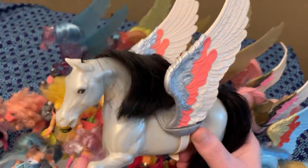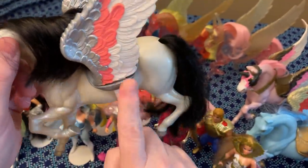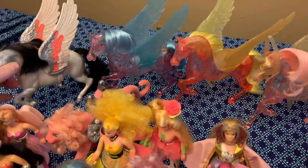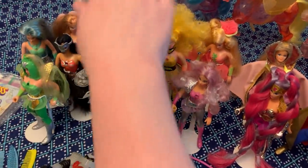This is Catra's horse Storm. I'll bring it here so you can see it. They had the wings — now it's usually hard to get the wings because they break off, the straps would break — so I have that one with the wings.